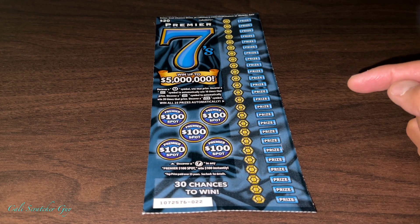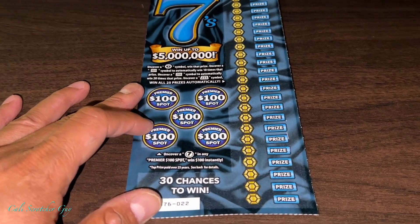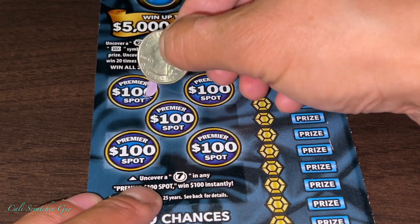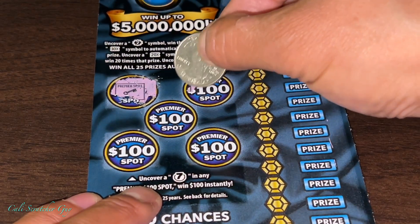So we got 30 chances to win. Pretty straightforward. Let me zoom in real quick so it's a little easier to see. Let's go ahead and do the Premier spot first — all we got to do is uncover $100 to get a $100 winner.